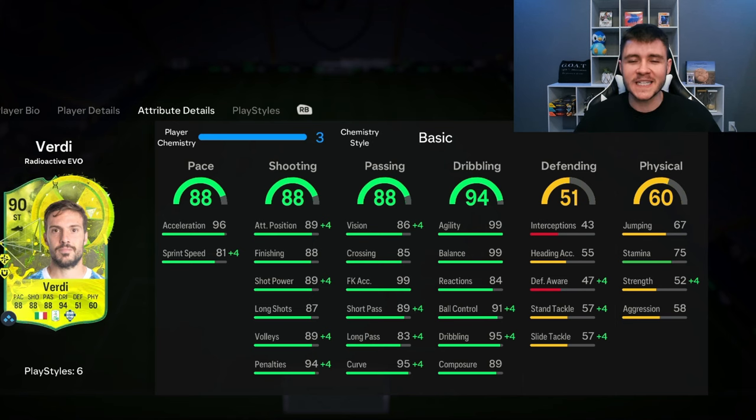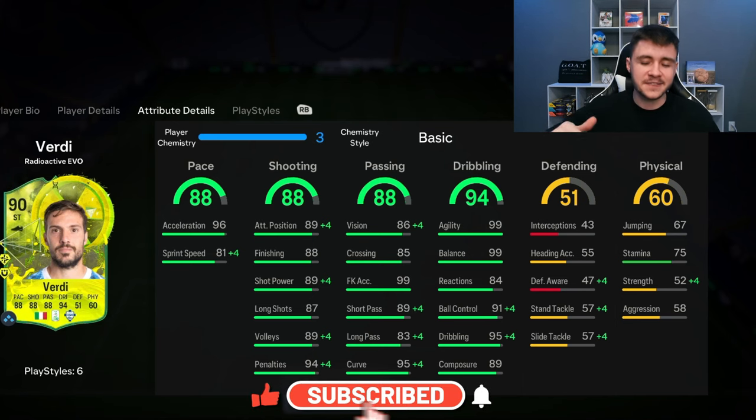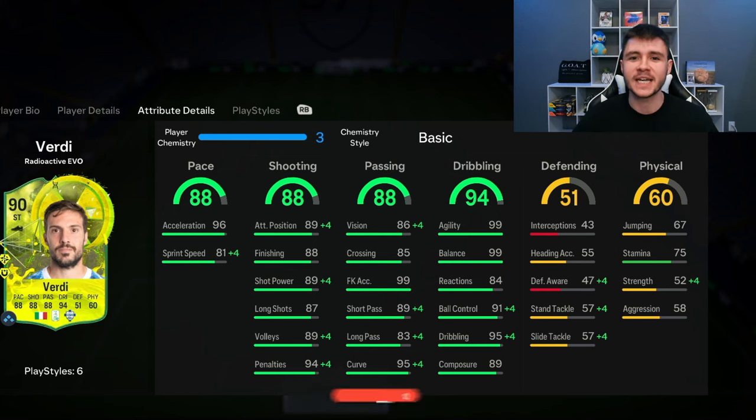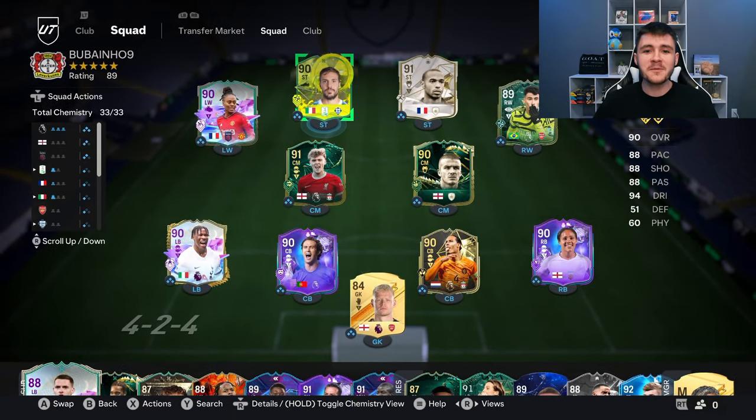As always, if you guys enjoy these FC24 player reviews, go ahead and leave a like on today's video and also consider subscribing to the channel if you are new — it would be greatly appreciated. This is the team we're going to be using in Foot Champions to test out the new Verdi card. We're going to be playing him as a right-sided center forward in the 4-3-2-1 formation. So without further ado, let's jump into game number one and see how good this card really is.